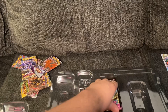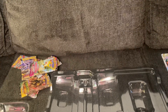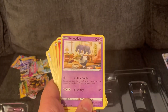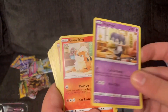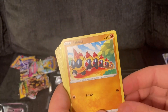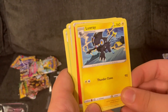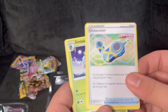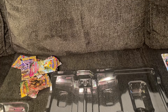And the last card. A Pancham, a Darumaka, a Water Type, Incineroar, a Growlithe, a Phalanx — a different one this time — Magcargo, a Luxray, a Fire Type Energy, Lopunny, a Cross Seeder, Fusion Strike, and a Sinistea.